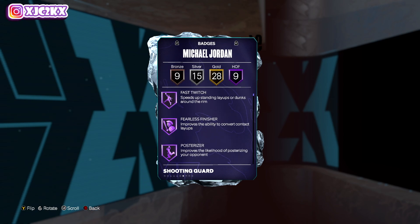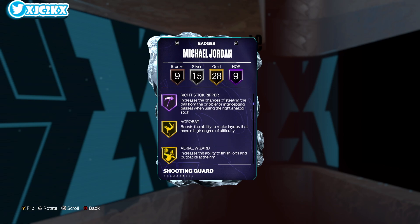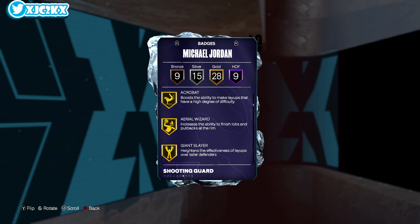Badge-wise, he doesn't get every badge upgradable, but he comes with almost every key badge. Nine HOF badges — which is a ton — including Fast Twitch, Fearless Finisher, Posterizer, Deadeye, Midi Magician, Clamps, Precision Dunker, Blow By, and Right Stick Ripper. That's an amazing badge.